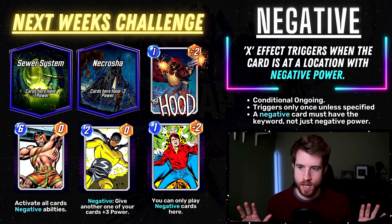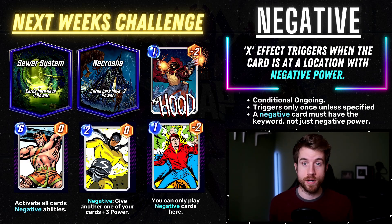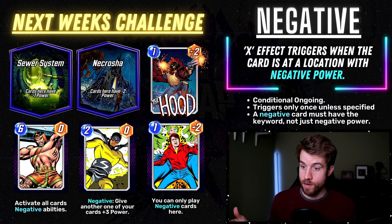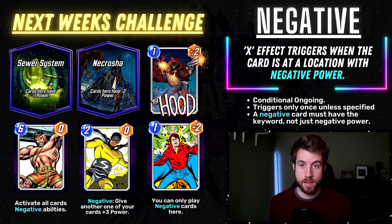Some quick examples I put together — don't pay too much attention to the stat lines — include a card that activates all Negative abilities at once, like a big finisher bomb. So if you've got a bunch of Negative abilities out there triggering plus-three power to other cards, you can chain that. But watch out: you don't want to give power back to your negative location or those abilities stop triggering. On the right you can even have something conditional — only play Negative cards here — that gives negative-two power, which is actually something you want. Normally a terrible card, but now you need more ways to generate negative power so Negative abilities can fire. I understand this is a difficult keyword, but I enjoy making a challenge. We've had some pretty generic keywords and I think it's been a little too easy, so I'm throwing a curveball.